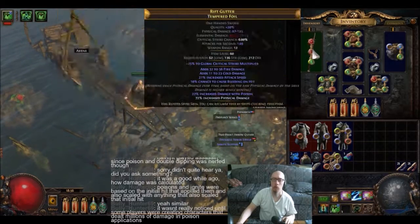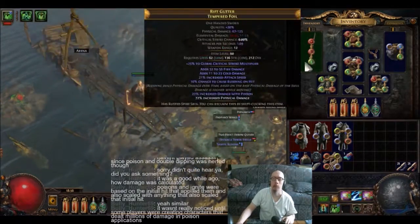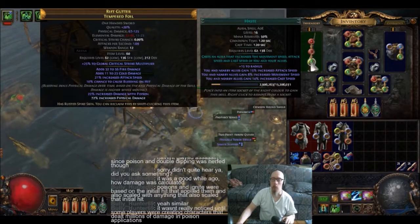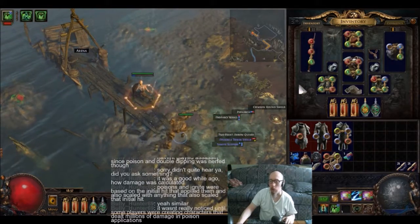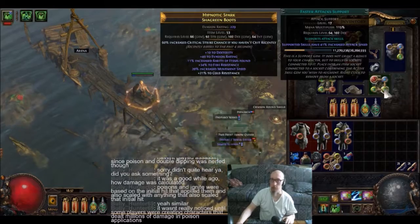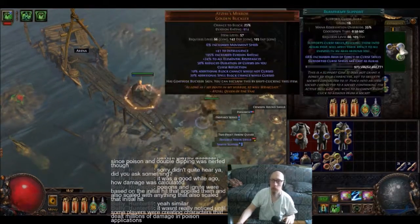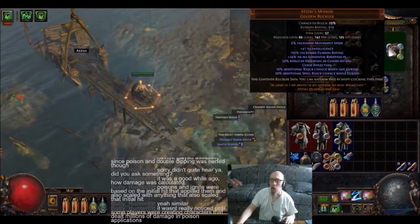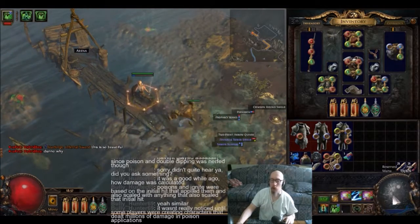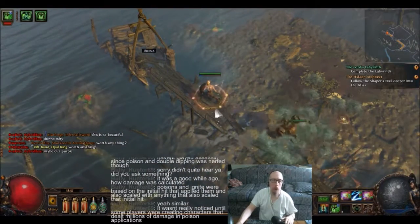Then I got Decoy Totem with Increased Duration. For the life of me I can't make this a blue socket — if I could, it would be Increased Area Effect — so I just went ahead and put Haste in there instead. Then I got Stone Golem with Poison Support, Faster Attacks, and Elemental Resist. And Poacher's Mark with Blasphemy attached to it. I was gonna try to put Increased Area Effect in this slot here but my already pretty low mana would have dropped down to almost nothing.